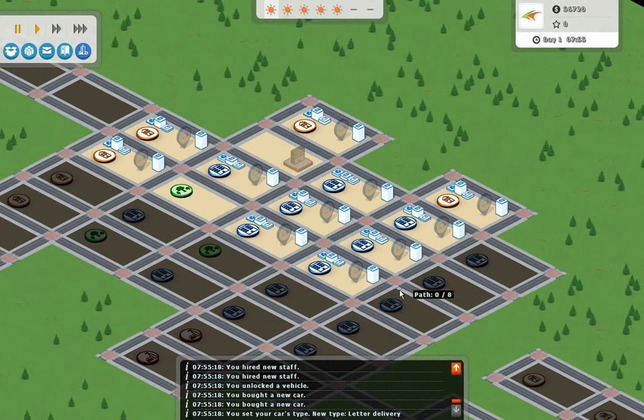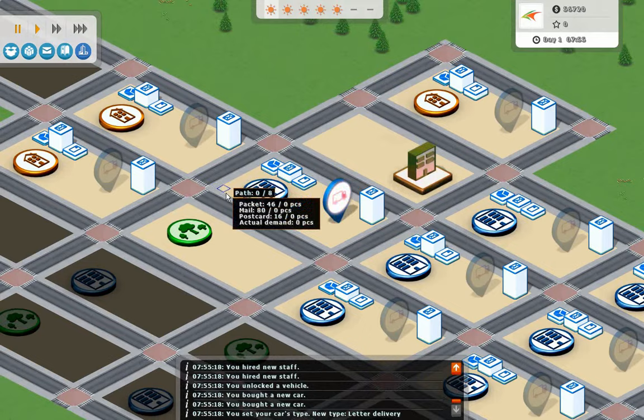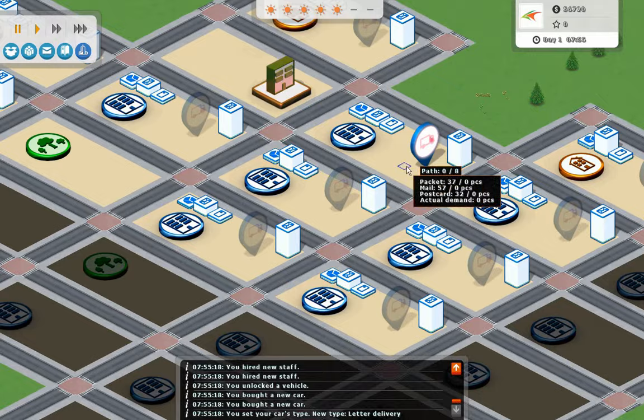Now this is a medium-sized office, so it can go two blocks away. If I hold over here, you can see that I can have up to eight different blocks on my current route, and it shows which each block has in letters, packages, and postcards, as well as the demand for mail. These little towers here indicate how much of each cargo they produce. These guys produce a lot of letters up here, and the commercial buildings down here produce packages.